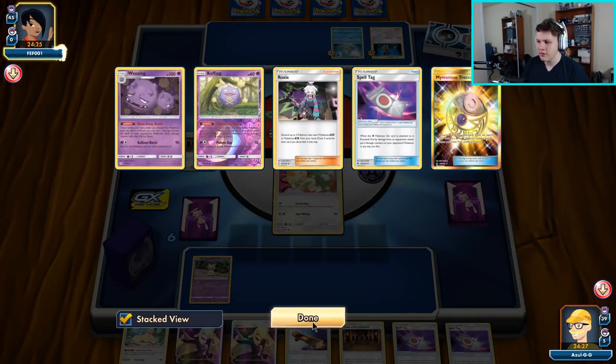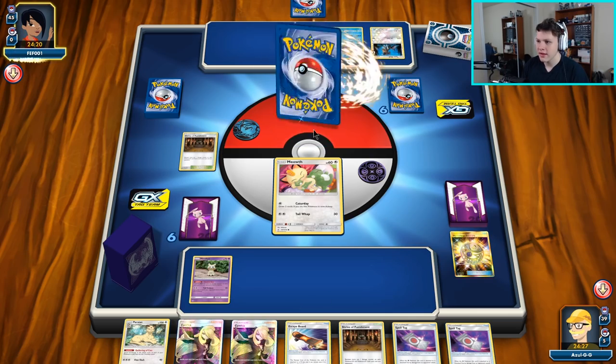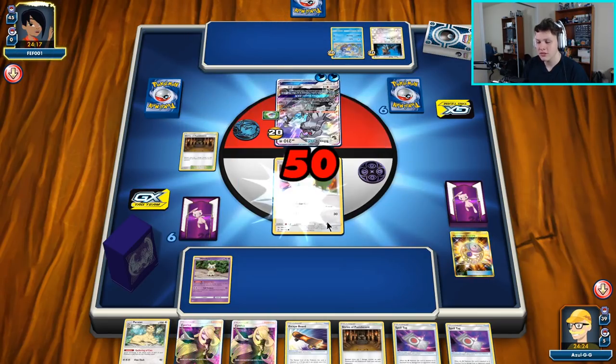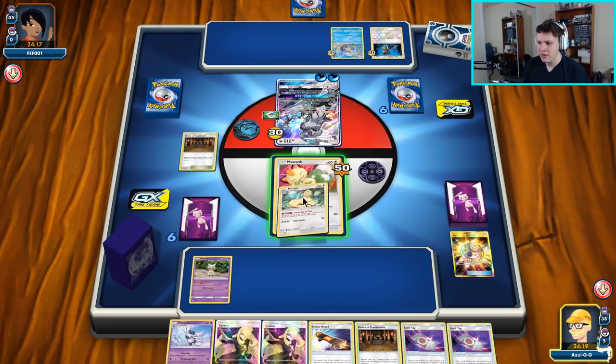I'll go ahead and throw down a Shrine because I probably have to be the first person to initiate the stadium war. That was a very interesting draw off Roxies — like triple Spell Tag, basically a whole lot of nothing. They can Air Slash — they do have the evolution, but they only hit for 50 unless they play a supporter, and they can't draw cards, so it is going to work out here.